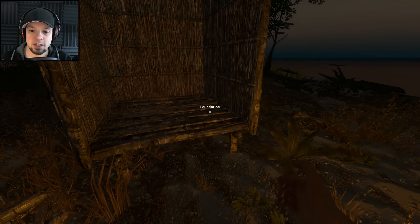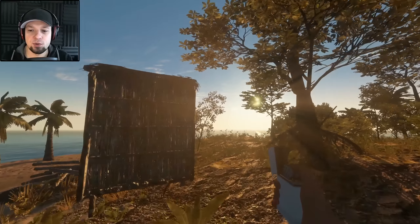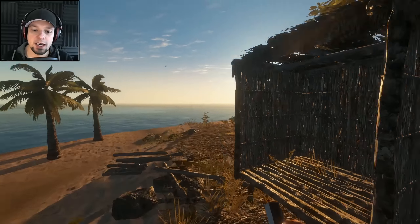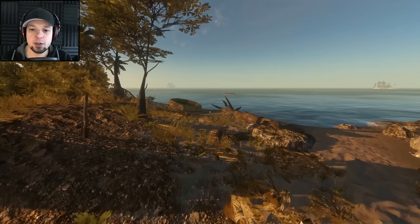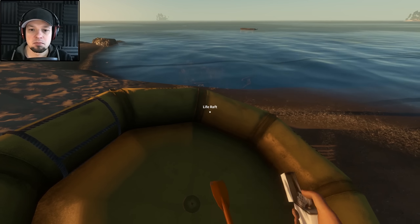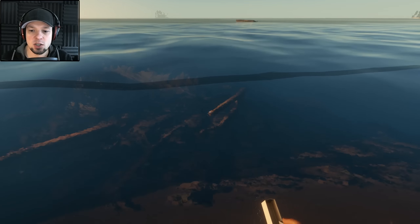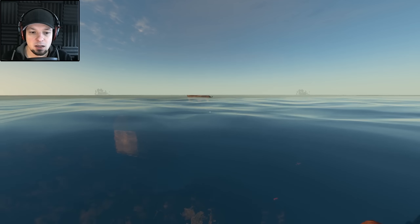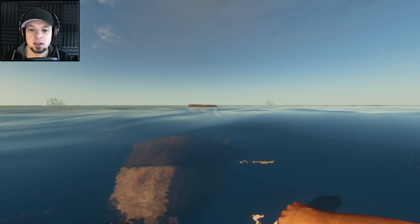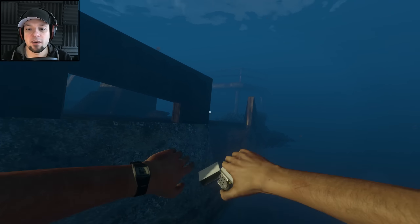The coconut half gives you one little bar of food. I really don't want to eat crab — they made me vomit. It's a beautiful new day and I hope we can find something awesome at the shipwreck. It's all the way over there. I don't know whether to swim or take my raft, but you know what, let's just swim. It'll be fine as long as there's no shark — and I know there are sharks in this game.